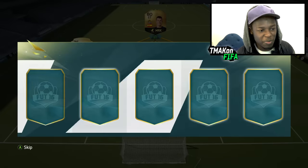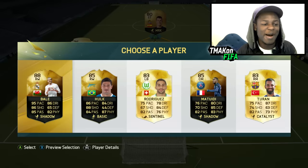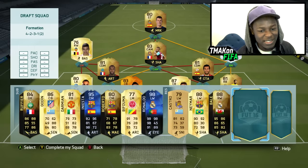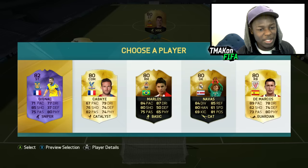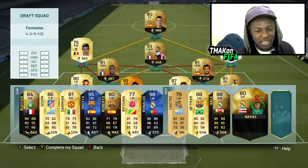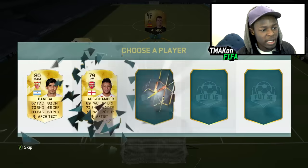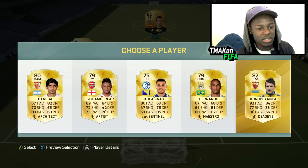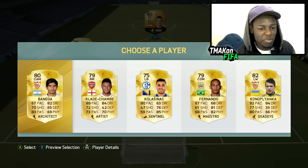To finish off the subs bench, let's see who we're given. It gives us an 88 rated Bale - this team is going to be decent. Last two players - I can either go for a right back or a keeper. I've got a Spanish right back so I don't need him. I do need a keeper, so Navas welcome to the team. Last position gives us either Banega or Cristiano Ronaldo. I'm not going to go for Ronaldo because I've already got one, so let's go for Banega.